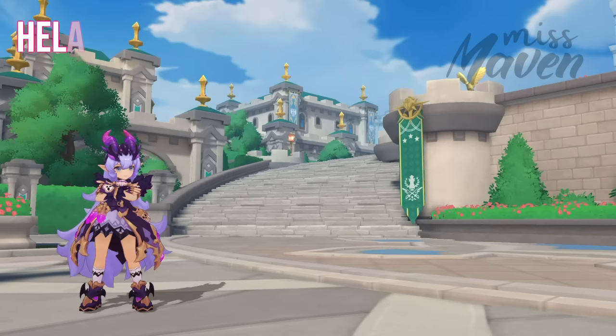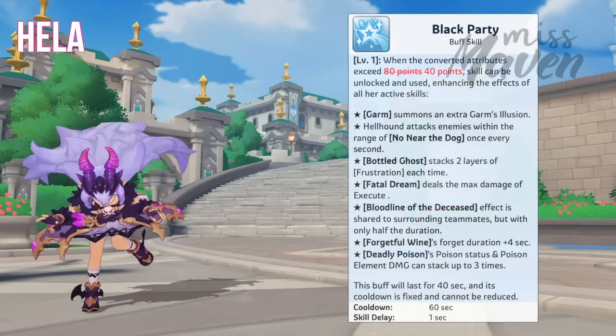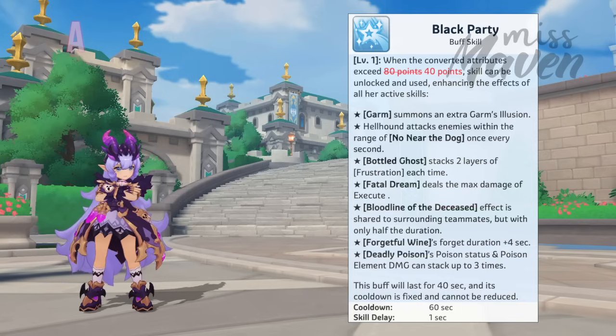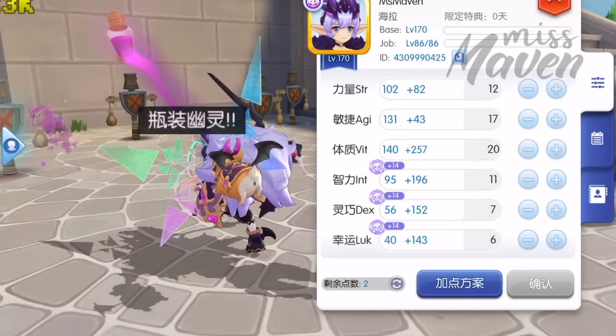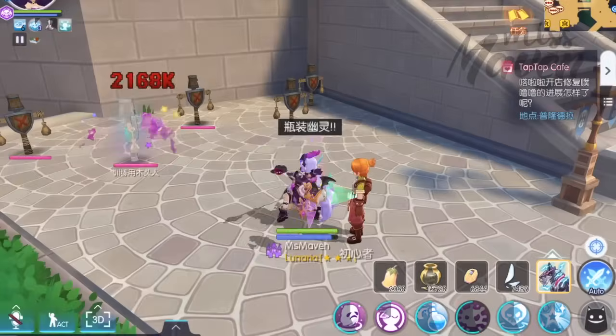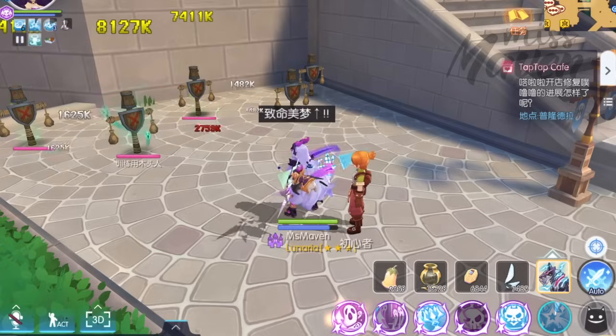Up next, we have an adjustment affecting Hela's Black Party buff skill, wherein the converted attributes required to unlock and use this skill has been reduced from 80 points to 40 points. This is a welcome quality of life optimization for Hela, as it will now be more convenient to activate Black Party, which enhances her other skill's effects for 40 seconds.